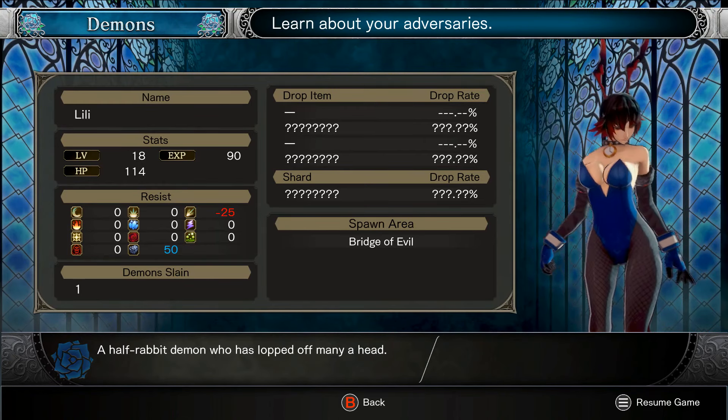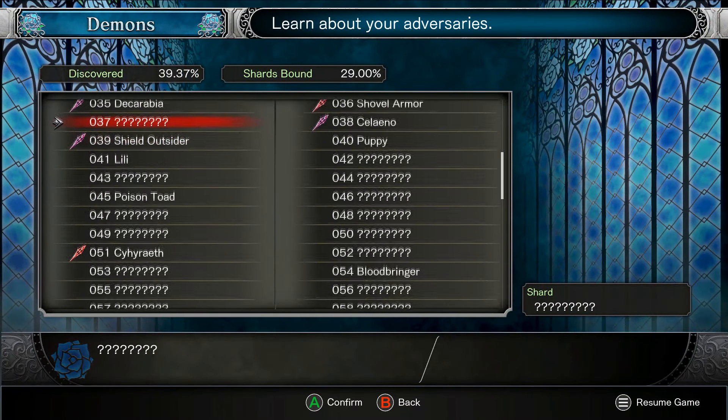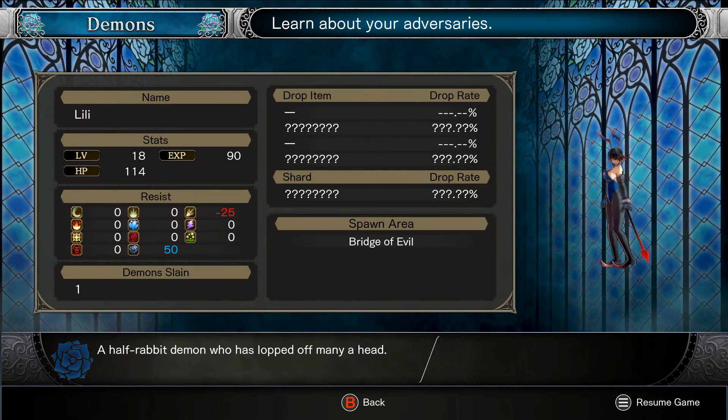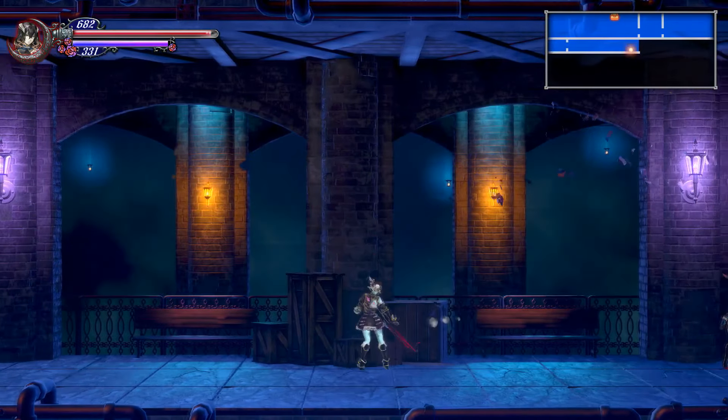She only spawns here it seems. I assume I'll get like — another one of these. Oh, you can move? Why is there like a dog head here? It's like a headless dog — that's just a little terrifying. Also there's like no music in this area. The reanimated head of a hound that perished inside the castle. A half rabbit demon who has lopped off many a head. Oh that's wonderful. I am definitely going to be farming you.